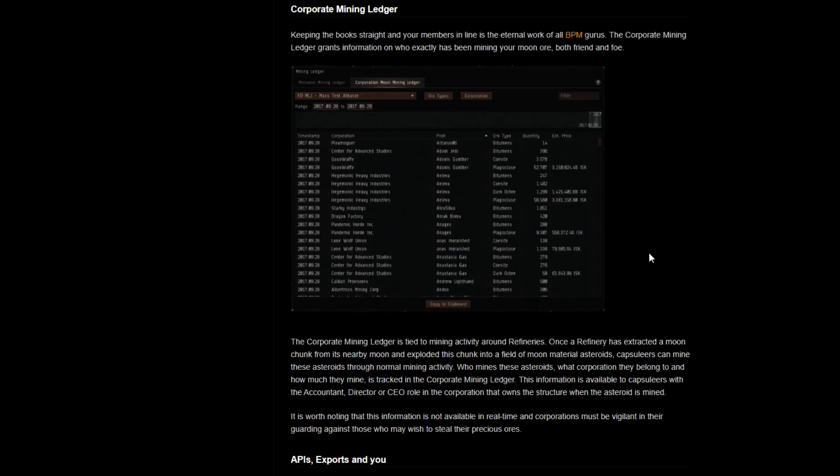The corporate mining ledger is a little bit different because it is going to be tied to the new moon mining mechanic, at first only for nullsec and lowsec space. But we know that CCP has announced that moon mining is also coming to wormhole space and 0.5 systems in highsec. So it looks like a pretty cool way to stay informed about what has been mined by which party, going down to the very individual level.